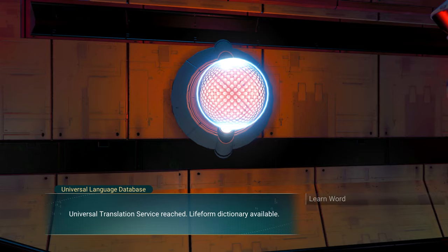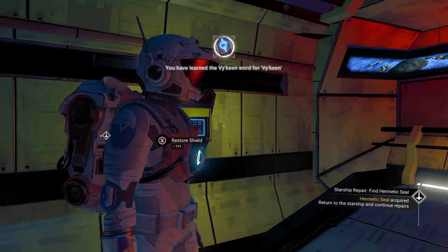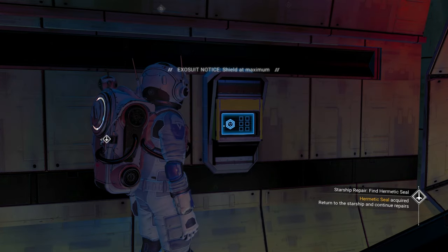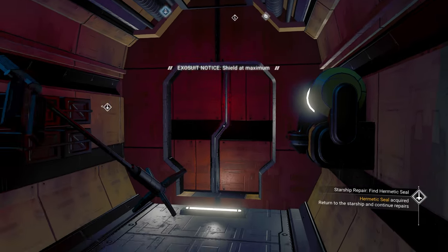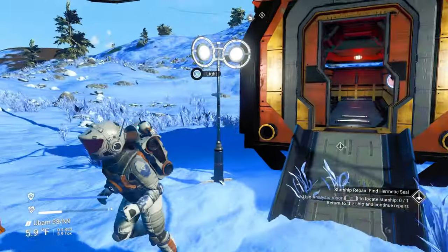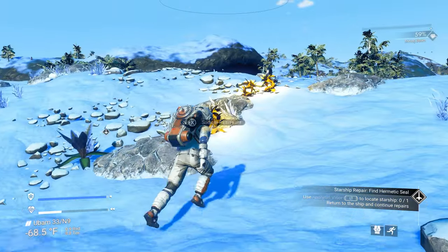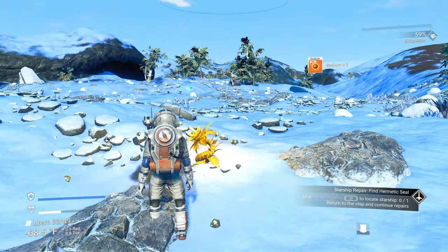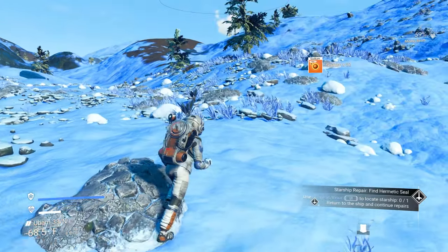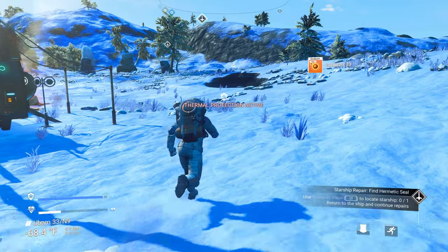There's also a terminal online for universal translation — let's learn a word, that's our dictionary. We restore our shields. Now that we have the hermetic seal blueprint, if you ever find another crashed ship you can go ship hunting, fly around a planet, find ships that crashed, and you'll need a hermetic seal to fix them.